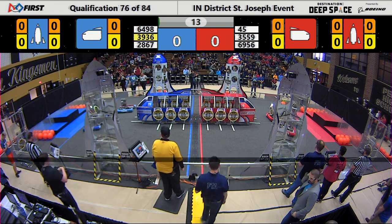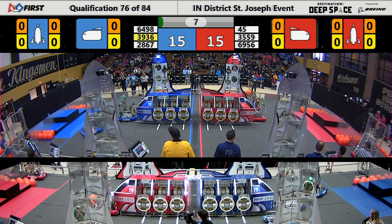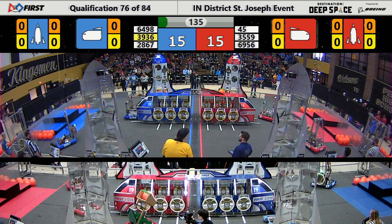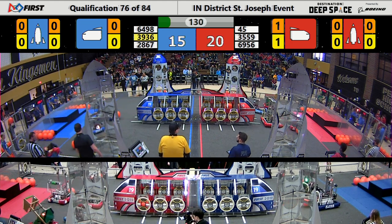The red alliance has their sandstorm down, blue alliance has their sandstorm down, green light on the field. Space explores between the lines in 3, 2, 1, go! Alright, round 76 is underway.